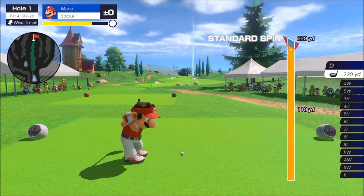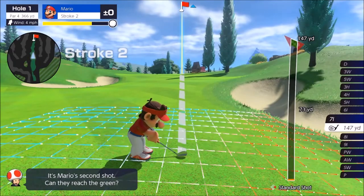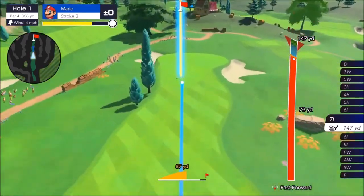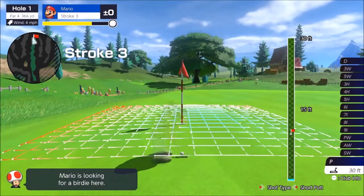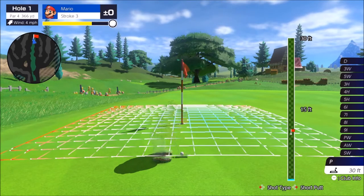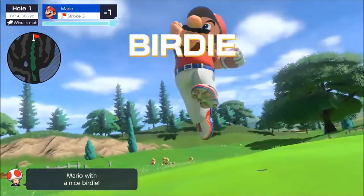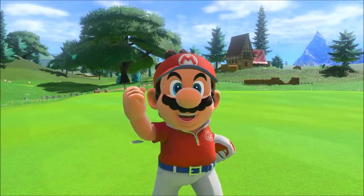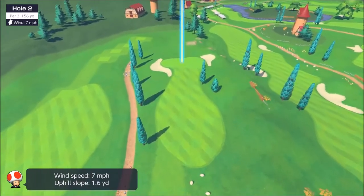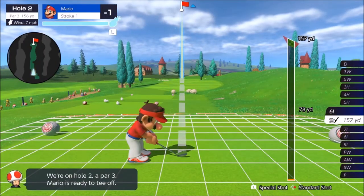Tip number four is simply to play smart. You don't have to get a hole in one on every par three or an eagle on every hole. Understand the conditions and what you're doing with each shot, and don't try to go for it every single time. Especially when playing online, a lot of people will try to sink every chip-in or go for that eagle or hole in one — whereas if you just lay up, it sets you up perfectly for a birdie. Play smart and your score will reflect that. Once you gain more experience you can start taking calculated risks, but for now play smart and have fun.